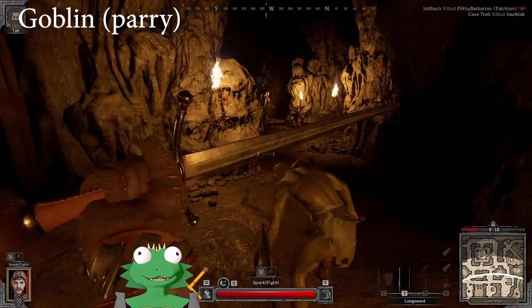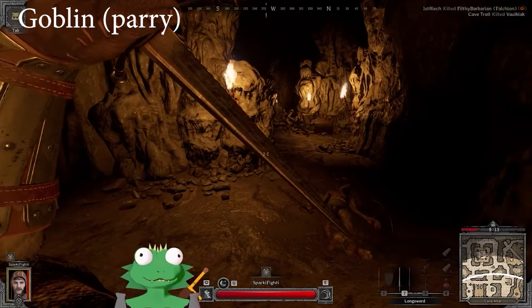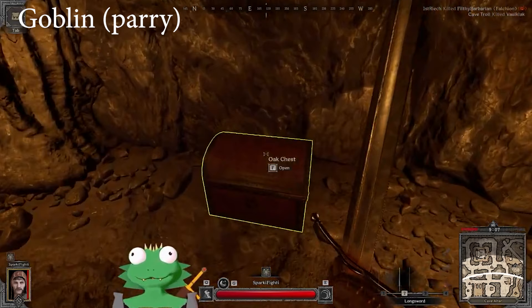If you block an attack, let go of block, and press block again, you will do a riposte attack. That's a two-part attack that does massive damage — it does 187% increased damage.